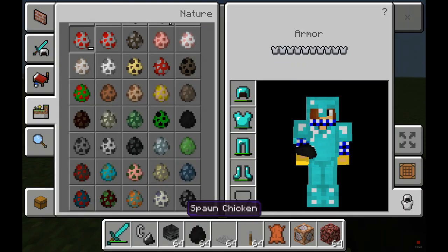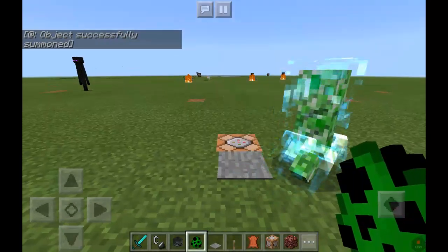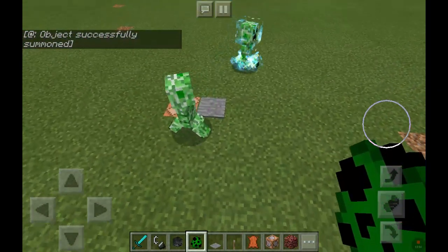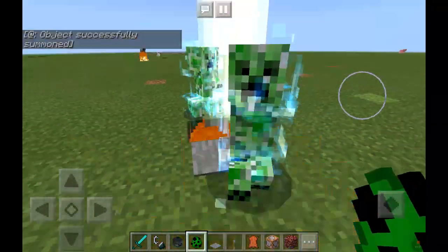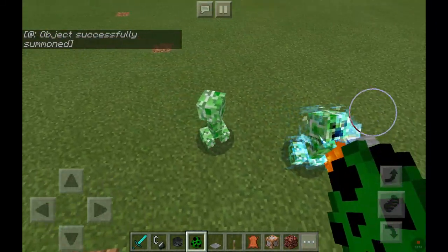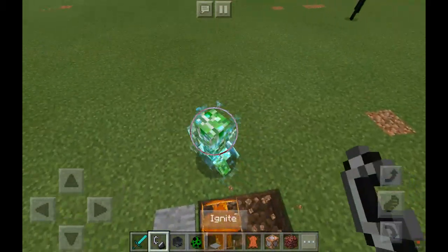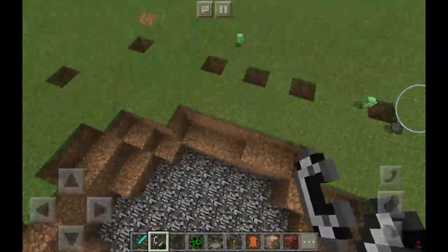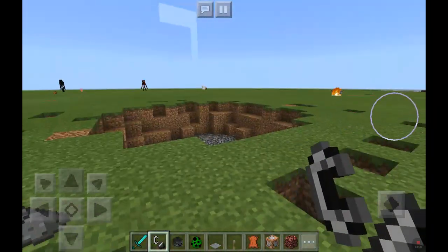I really do not like Enderman that much. Let's try a creeper. Oh, I forgot that they actually turn into charged creepers. They're charged now. And I think they do a bigger explosion. That's definitely a bigger explosion, my goodness. And they also dropped their creeper heads as well.